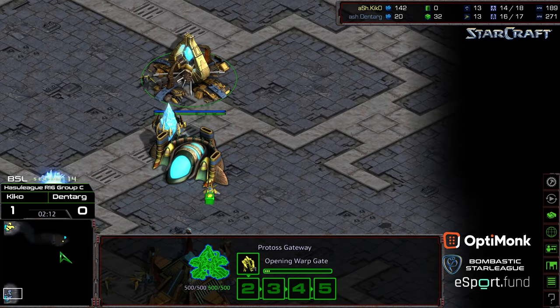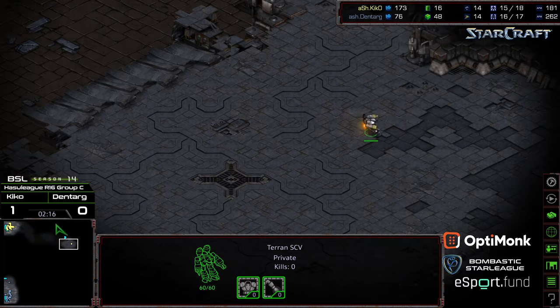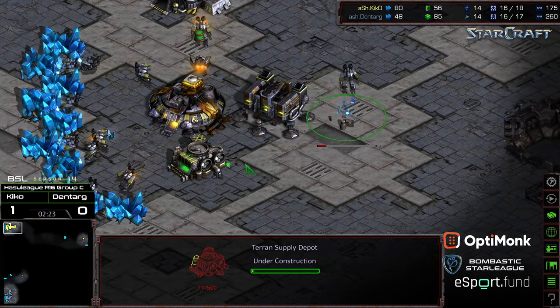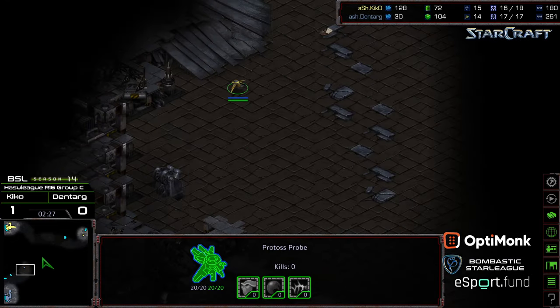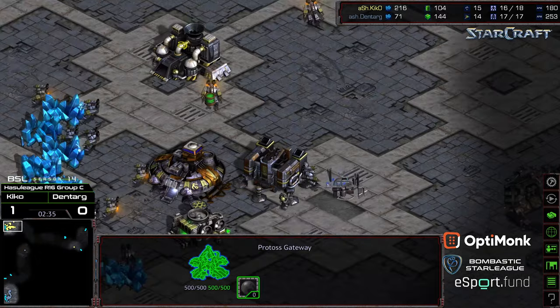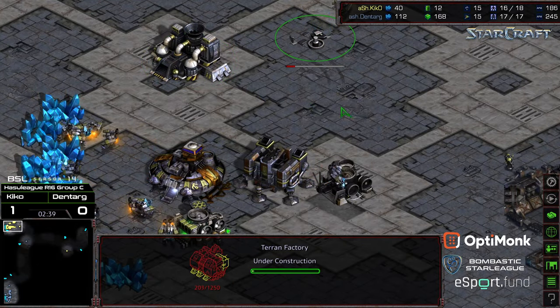First factory being produced. SCV moving out for Kiko. Unfortunately it is going in a clockwise pattern, so it's gonna end up scouting Dentarg last. Three SCVs on gas. Another supply depot along that edge, and it looks like this first probe scout for Dentarg is going to do the initial scout.